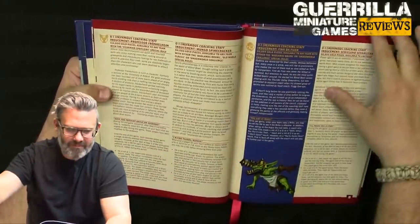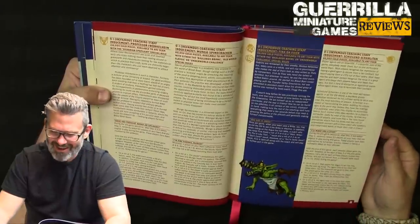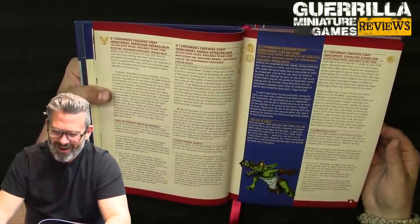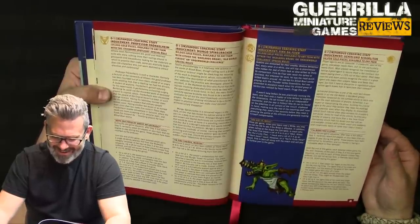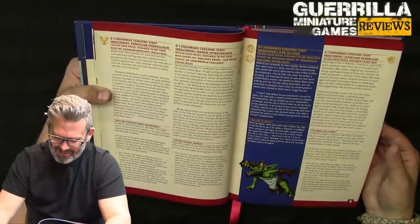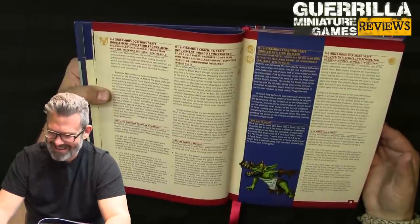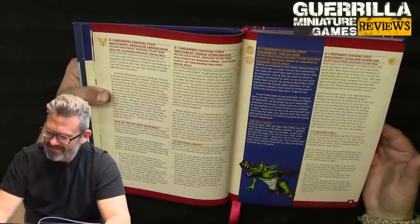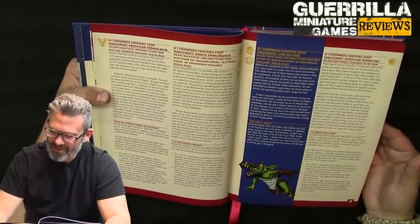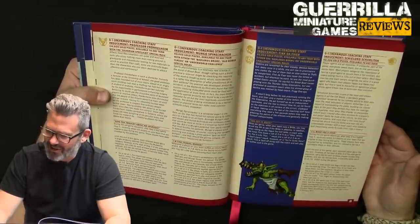Professor Frankenheim — 'Have you thought about an upgrade?' You can upgrade your guys. Mungo Spinecracker is available for Badlands Brawl, Old World Classic, or Underworld Challenge. Whenever Mungo gets KO'd, roll and see what happens before you move him from play. Then there's Fink the Fixer, your betting guy, the goblin, available to either Badlands Brawl or Underworld Challenge.